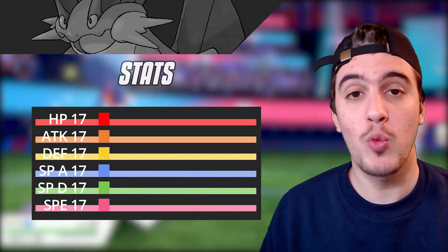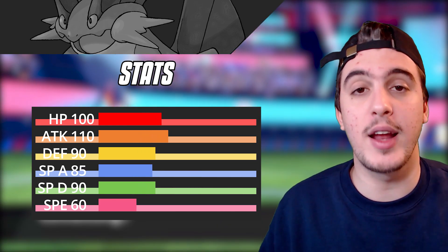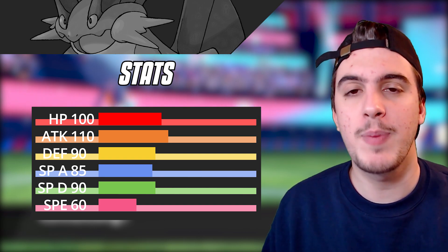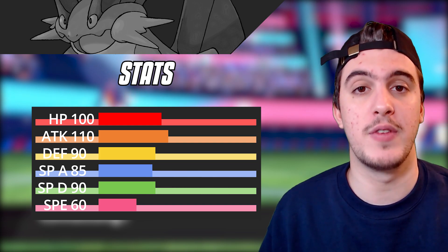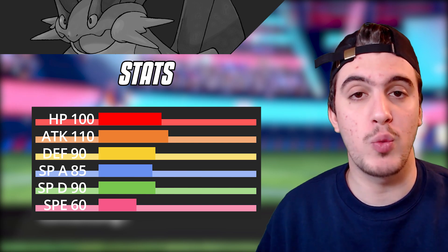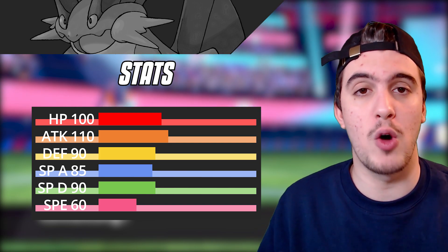Let's talk about its stats. Swampert's stats are really good all around. You have 100 base HP with 90 in both defenses, 110 in Attack with 85 Special Attack. Its speed is a little lackluster at base 60, but it's super well-rounded — it can be offensive, defensive, or a bulky sweeper, pretty much anything because of its well-rounded stat distribution.